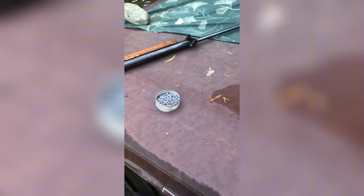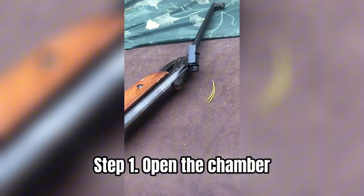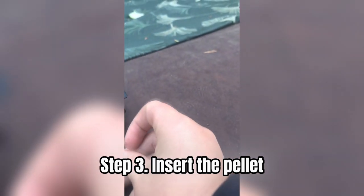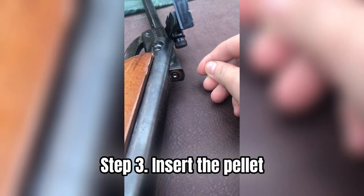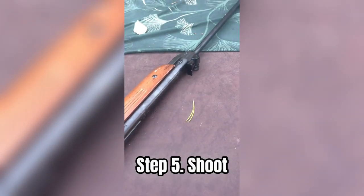Now let's load the pellet gun. Step 1: open the chamber. Step 2: get your pellet. Step 3: insert the pellet. Step 4: cock the gun. Step 5: shoot.